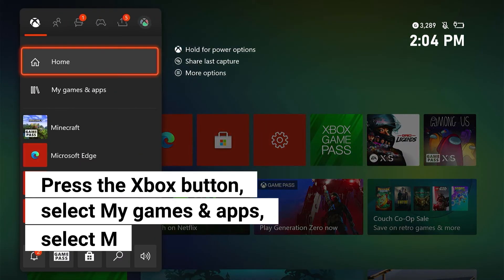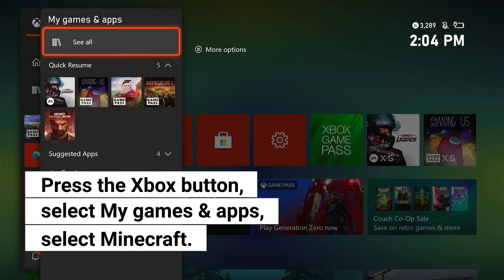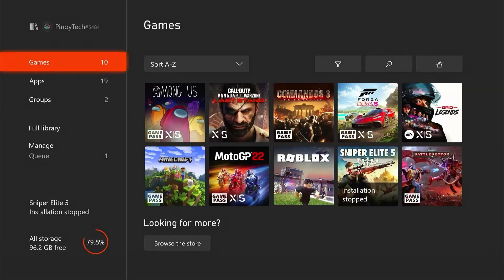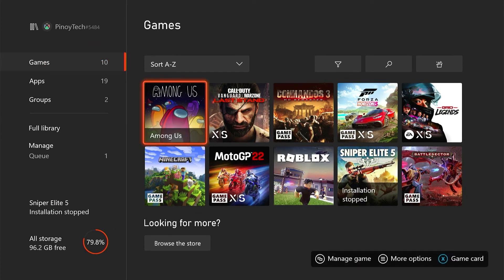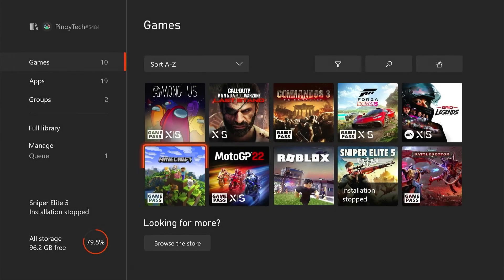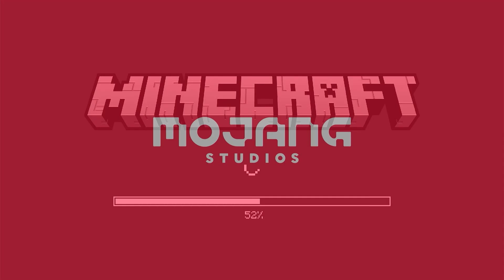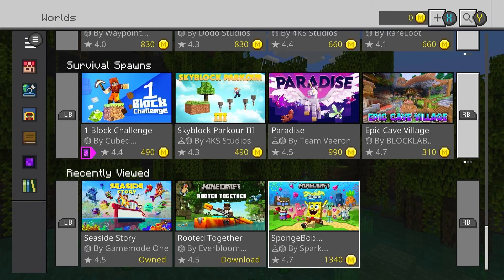Press the Xbox button on your controller. At the Home tab, select My Games and Apps. Select See All to view all your games. Highlight Minecraft, then press the Menu button on the controller. Select Uninstall and select Uninstall All to proceed. Once uninstalled, restart your console and then reinstall the game. This should make the game work normally again.